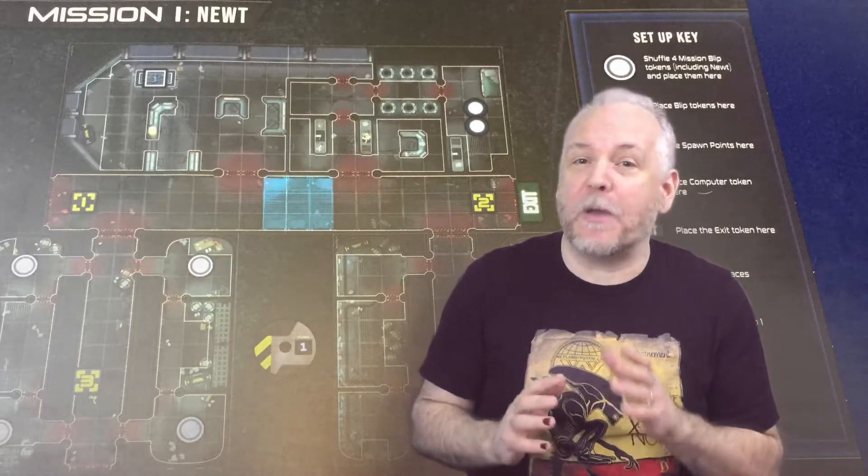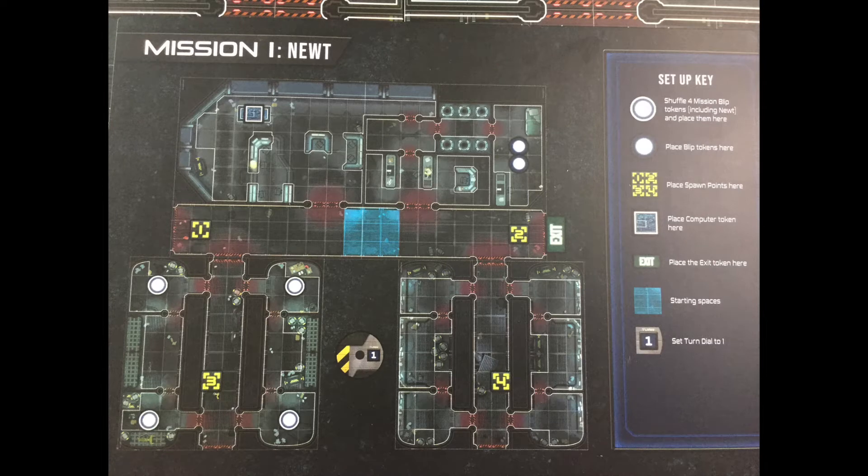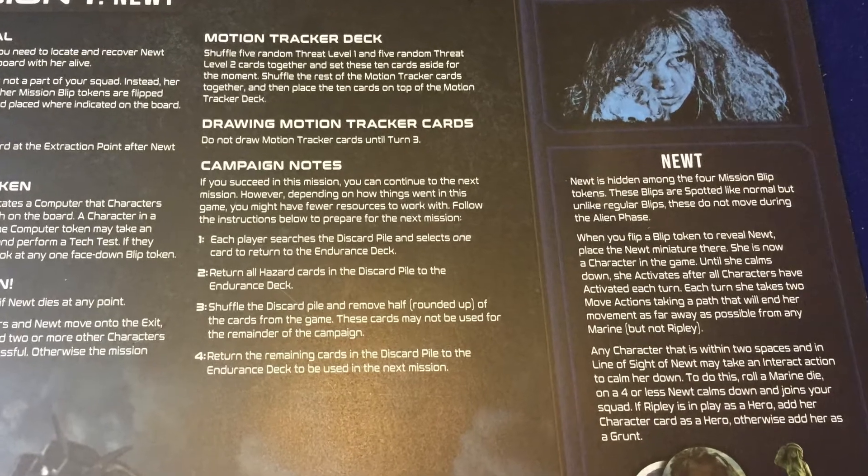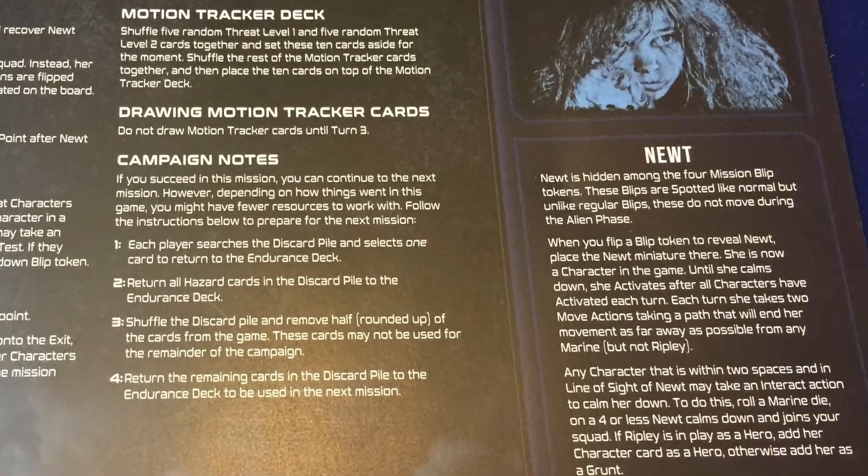Next are the mission mats. There are three campaign missions in the game: Newt, Escape, and Survive, as well as the Rescue side mission, the Resupply mission, and several different bug hunts. Each mission mat has a map on one side. This will tell you how to configure the four map tiles to make the board for that mission, as well as having set up information for other bits like where the team starts, where the computer terminals are, where to put supply crates, starting blips, and so forth. The reverse side of the mat will include scenario-specific information, including things like victory conditions and any special rules that you need for that mission.